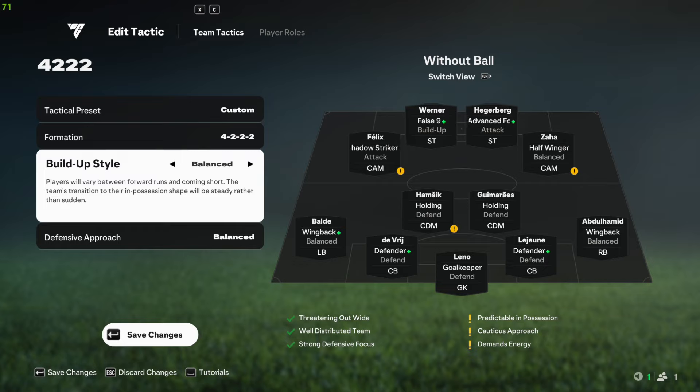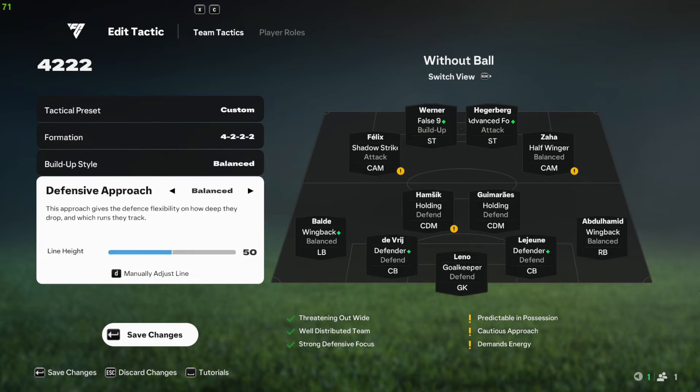With Short Passing I need my players to make runs, otherwise I just have to manually trigger everything. And with online delay, lag, slow gameplay and everything, it's just not possible to do everything manually. That's why I'm using Balanced — the players come for support and make runs as and when necessary.